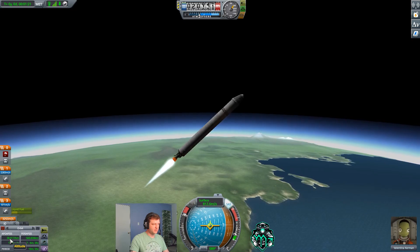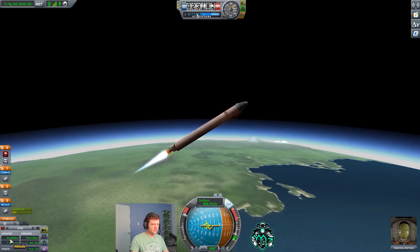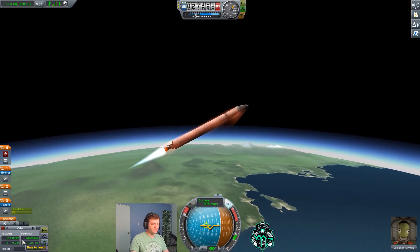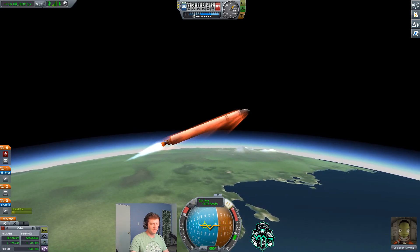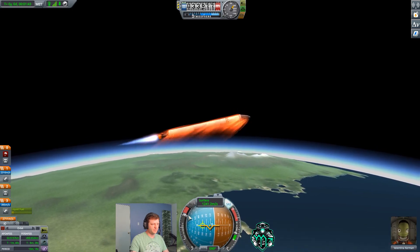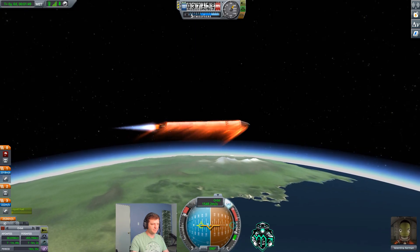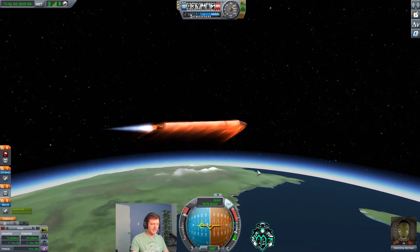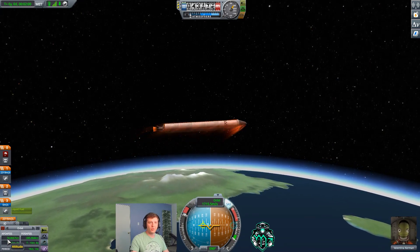At 40 kilometers I'm going to start moving myself over to about 30 degrees. At 50 kilometers I'm going to go down to about 20 degrees. And right when I'm getting to 60 kilometers I'm going to start moving all the way down to zero degrees. Now I'm just going to let this stage burn itself out. Don't worry about the heating — we're high enough that it's not going to make a difference. Our apoapsis is at 74 kilometers.